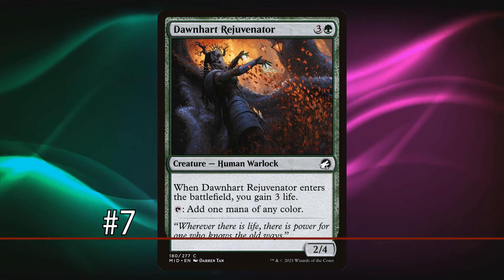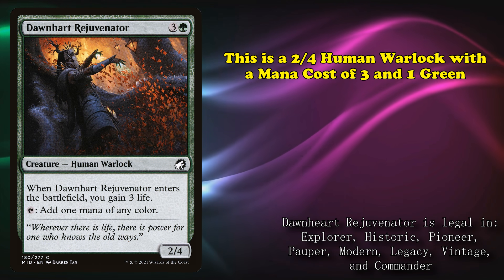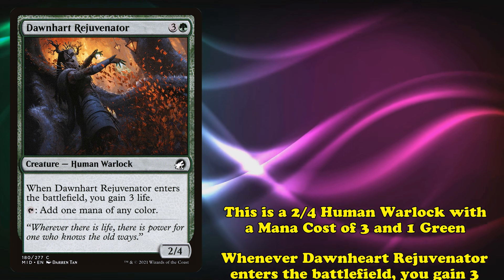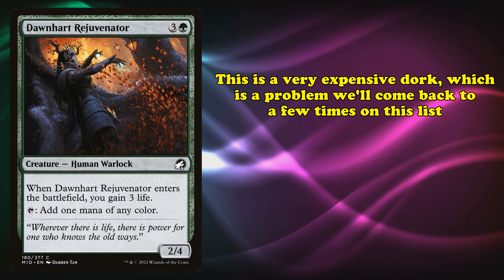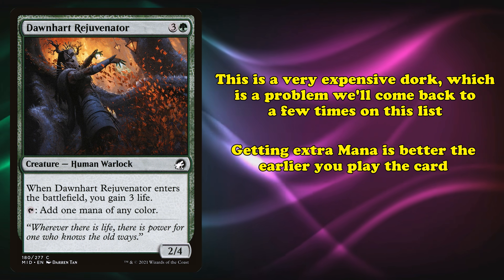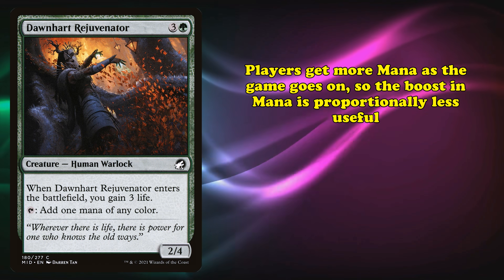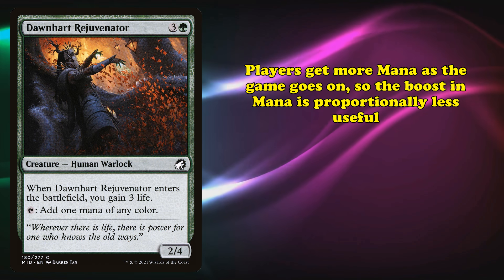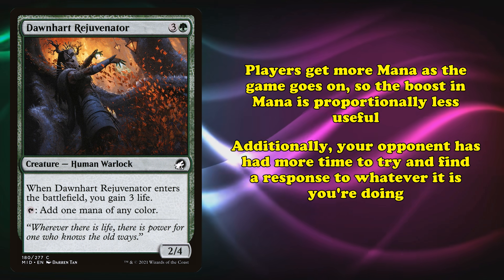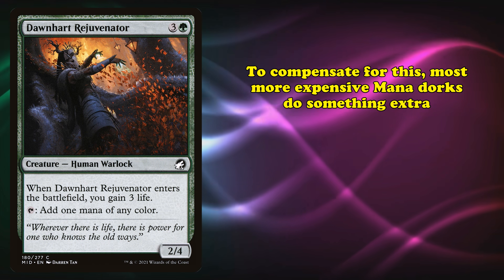At number 7, we have Dawnheart Rejuvenator. This is a 2/4 human warlock with a mana cost of 3 and 1 green. It has the abilities where, whenever it enters the battlefield, you gain 3 life, and you can tap it to add 1 mana of any color. This is an incredibly expensive mana dork. Getting extra mana is an effect that's better the earlier you play it — you naturally get more mana as the game goes on, so extra mana is proportionally less impactful, and your opponent has had more time to establish and answer whatever you're trying to do.